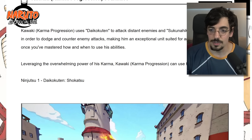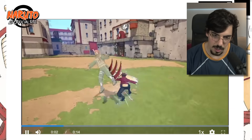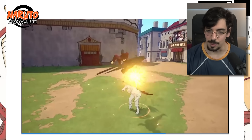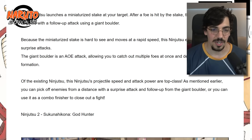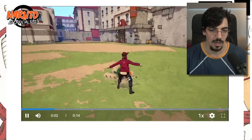He uses Daikokuten to attack distant enemies and Tsukuno Hikona to shrink himself to dodge and counter enemy attacks. Looking at Daikokuten — it's like you stare at him really hard and then a cube falls from the sky. The Ninja 2 launches a miniaturized stake at the target, followed by a giant boulder. The stake moves at rapid speed, so the combo potential with Halo Dance is huge — Halo Dance disables subs, then you hit them with that. Depending on the damage, this could be really good.